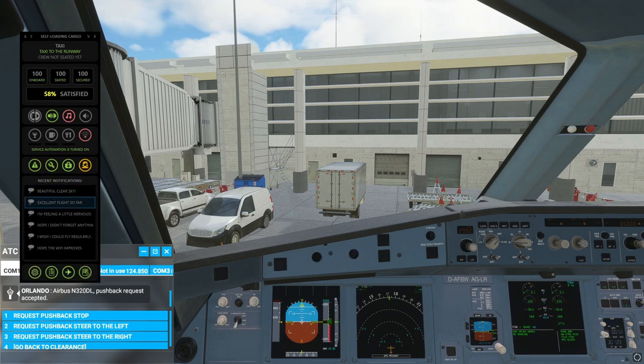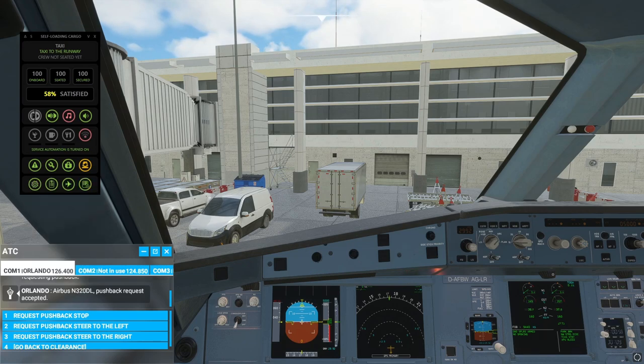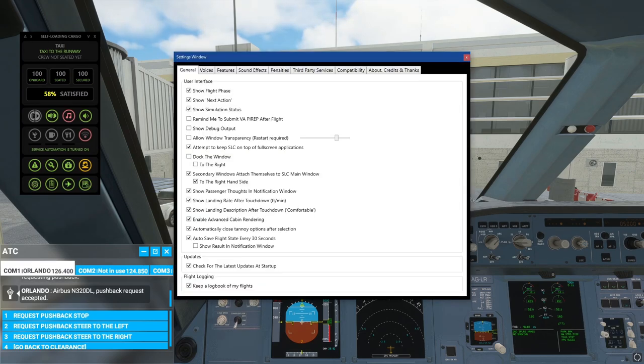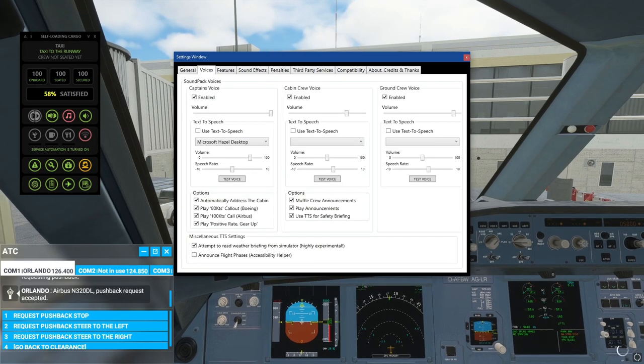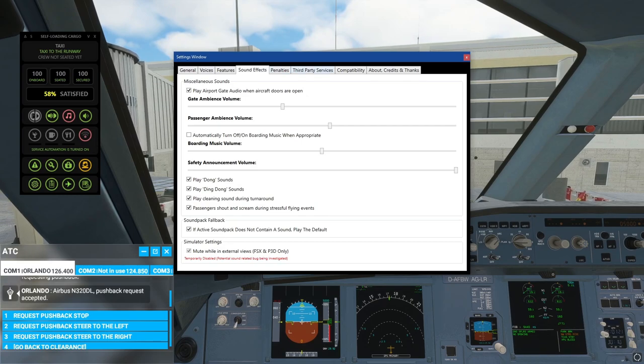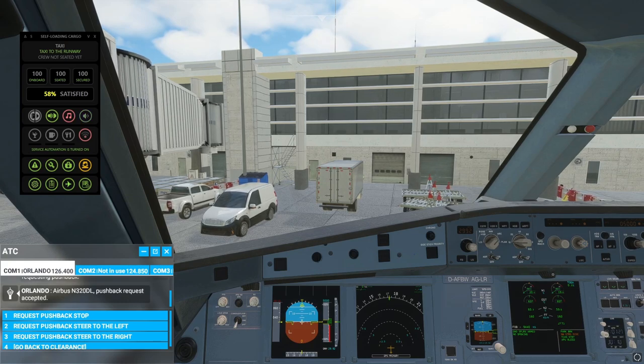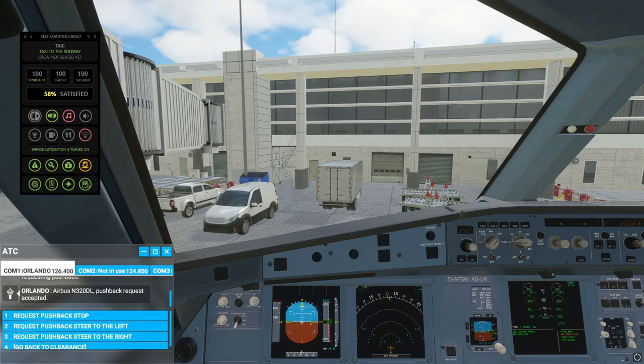You can see it gives us information on what passengers are feeling. You can have a look at any ports, any medical issues. The crew are not seated so you can have a look at that. You've got all these settings with the voices, which I quite like. So you have got a lot of room to play around.